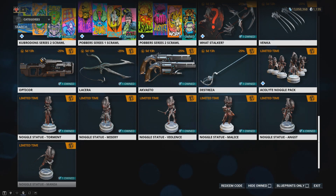There are also discounts on weapons and packs. The Watt Stalker bundle now costs 600 Platinum, and the Vanka costs 131 Platinum.